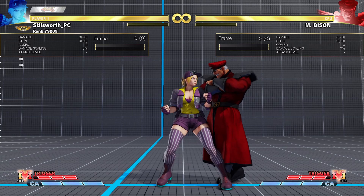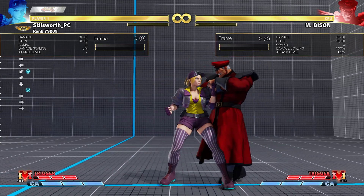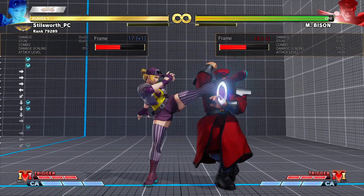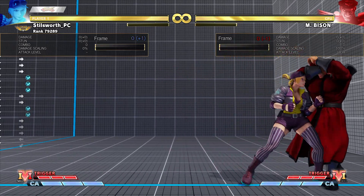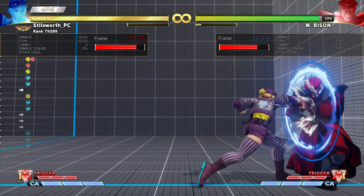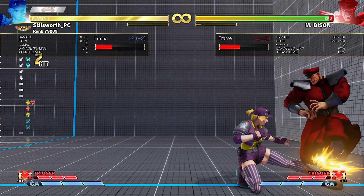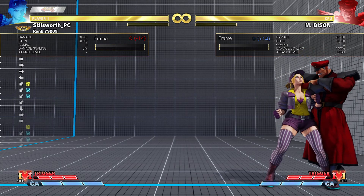The next two are effectively the same thing. Her standing light kick and her crouching light kick both have less hit pushback and block pushback. Not sure exactly how big of an impact this will make in real gameplay. A little bit of pressure in strings like that — maybe we'll see if that's something that'll actually make a difference, or maybe there's some options there; we'll see how they work out.